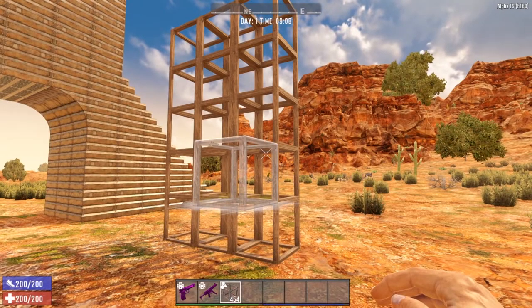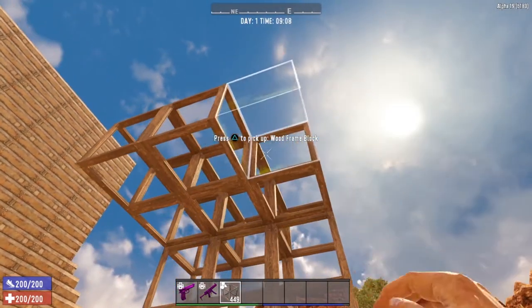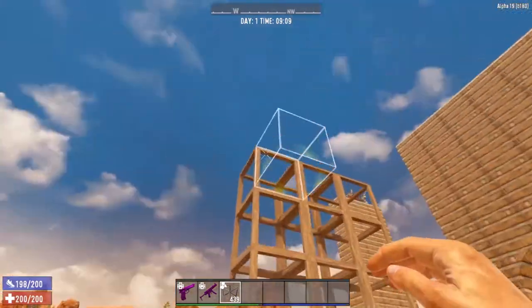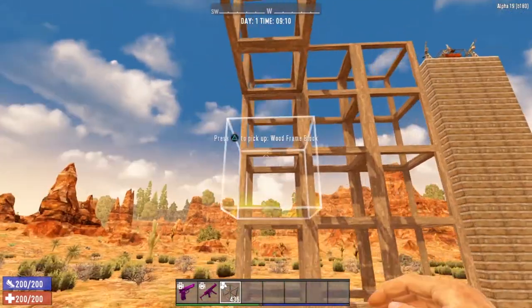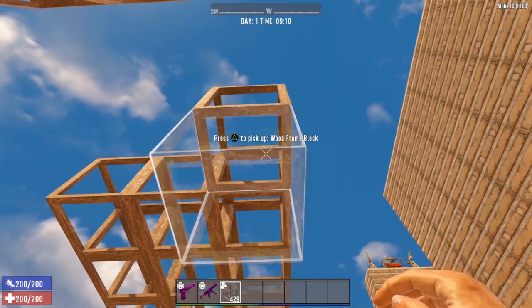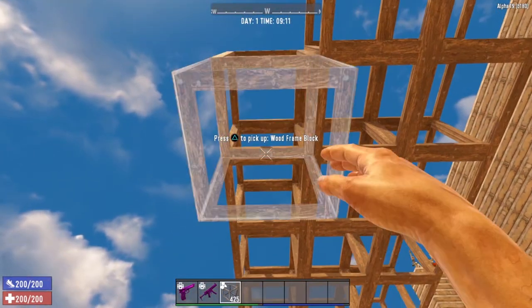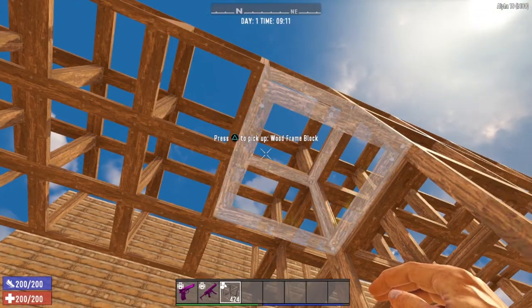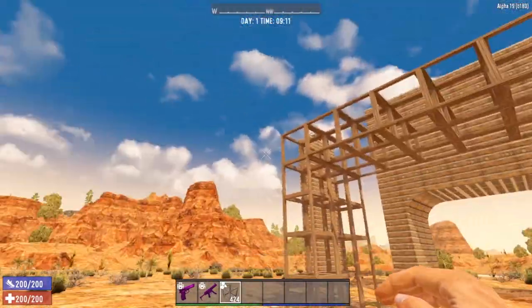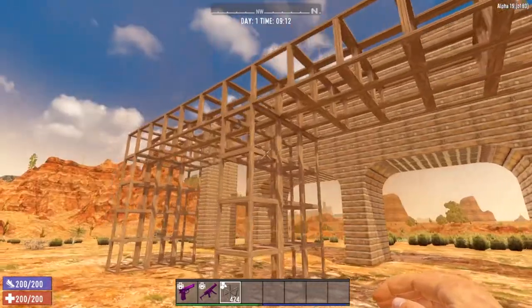Now we're going to go ahead and create the floor of our Death Hole. It's very simple to do. At the fifth block at the top, all we're going to do is connect the two pillars. Do the same thing on the other side — connect all three pillars together. You don't have to worry about structural integrity here; wood frame blocks can hold up to eight different wood frame blocks. Since these are only five apart, you don't have to worry about it collapsing before you get the floor finished. That is the bare bones of the support system and walkway for the Death Hole.